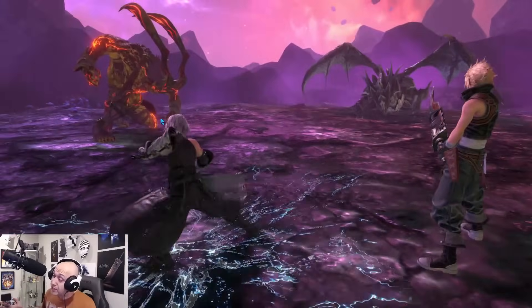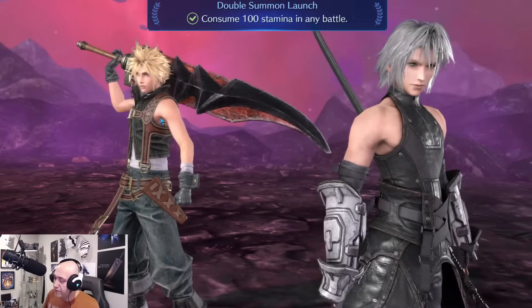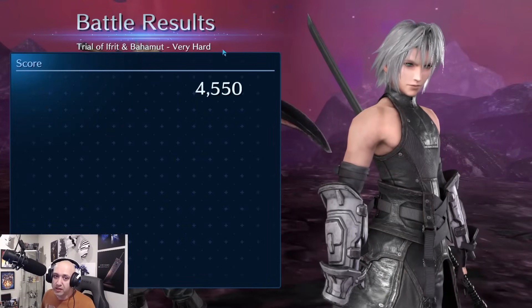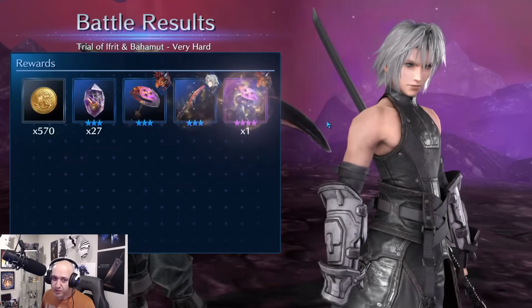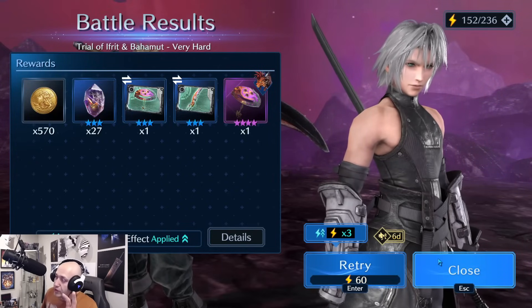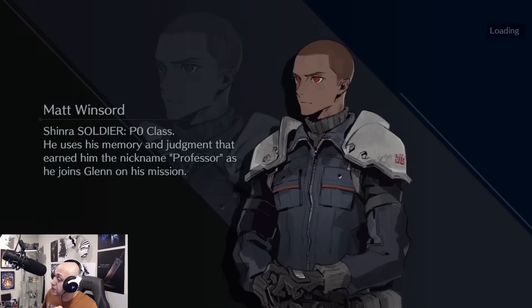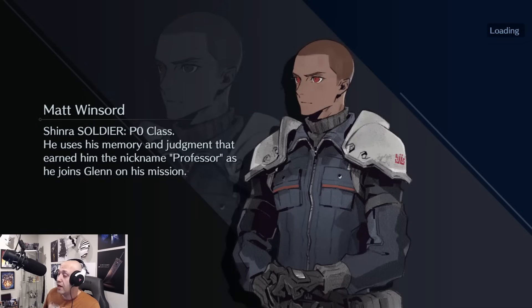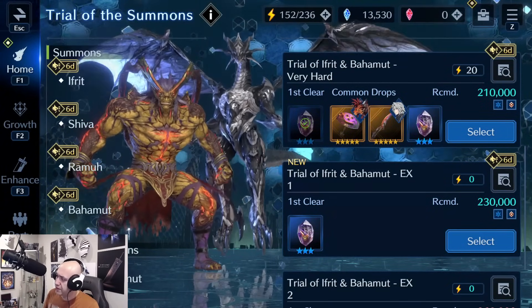Very hard mode completed. The main focus: get Ifrit down first, take the first Mega Flare to the face — you'll survive it, it's manageable. The biggest thing is making sure Aerith has the highest HP so she takes the Dive Bomb, letting your two DPS survive to finish off Bahamut. That's pretty much it. This was my free-to-play version — I used Zidane Sword but not the limit break weapon, which is probably a better option for this fight. I'll make another guide without the Final Fantasy 9 weapons.